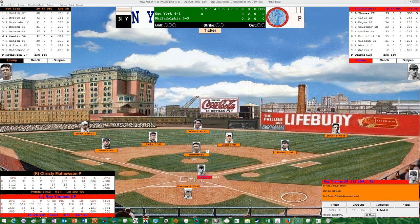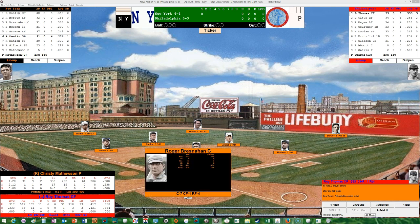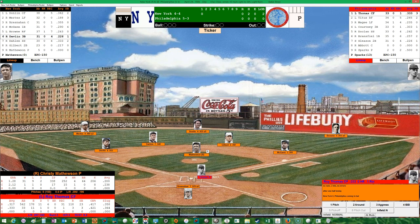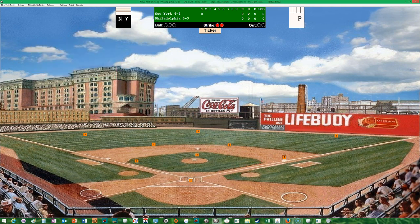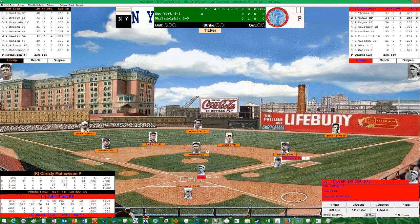Christy Mathewson comes into the game with a 2.12 ERA, a record of 1 and 1, 17 innings pitched, 15 hits, hasn't walked anybody yet, and struck out eight. Opponents are hitting .238 off him. Roy Thomas is up, hitting .333 with an RBI and three stolen bases. There's a slow dribbler to third — only a 7% out chance so Devlin eats it. Credit that with a base hit. Thomas is on to start the bottom of the first for the Phillies.